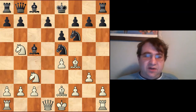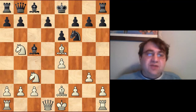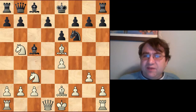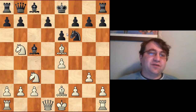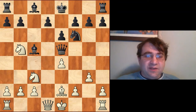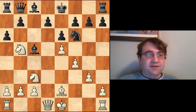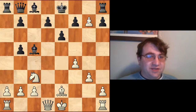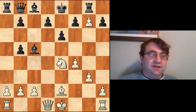Tal played Bc5 to prevent Qd4, and Fischer immediately captured — one of those things you don't do unless you have something very specific in mind. You don't typically want to break your opponent's pins unless you have a concrete plan, which Fischer did. His idea was to play f4 and e5 very quickly, gain control of the d6 square, and push Black out of the middle of the board. After Qxe5 f4 Qb8 e5, sticking to the plan.